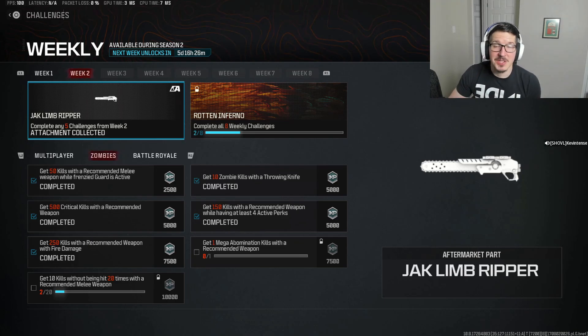My strategy going in was to completely abandon the Mega Abomination kill, because I knew the other 6 were challenges I could get done in Tiers 1 and 2 without venturing into Tier 3. I was going to bring in the 4 perks I regularly use, a recommended melee weapon, a recommended weapon with the Napalm Flame Ammo Mod, Frenzy Guard as my field upgrade, and the throwing knives for those zombie kills.